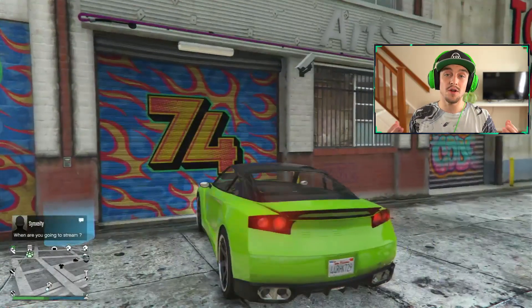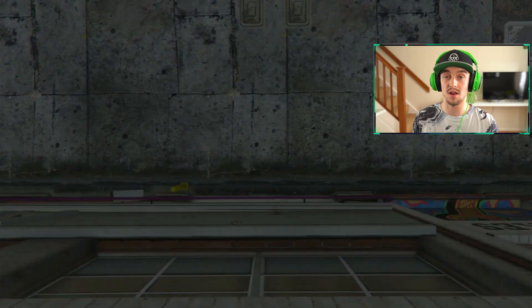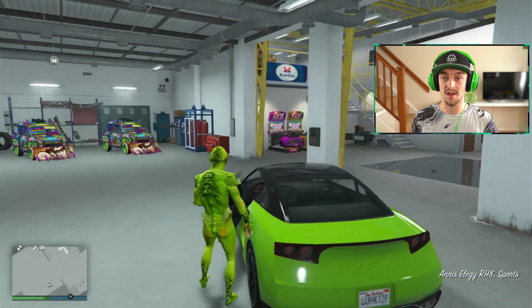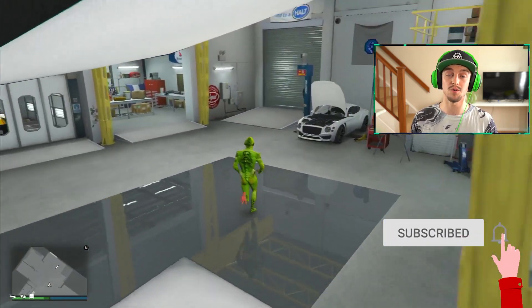Now once you've loaded into your garage, this is the stage that is important — this is the stage that is different to last time. When you've jumped out your vehicle just run straight back outside on foot, don't do anything else, just head straight back outside. Once you're outside, turn around, head back straight into your garage, and then you can continue with the duplication glitch exactly how you've done it before.